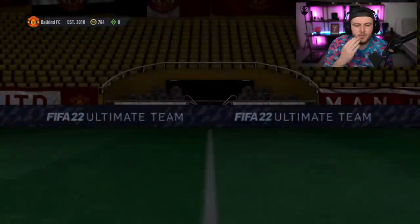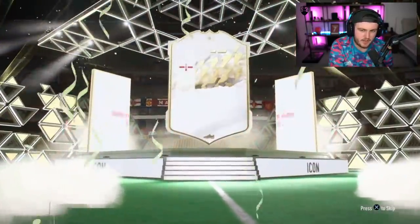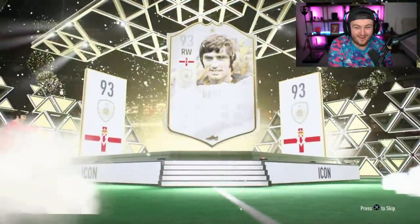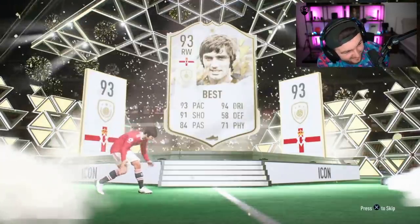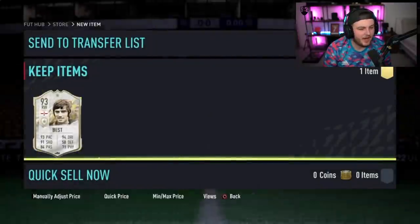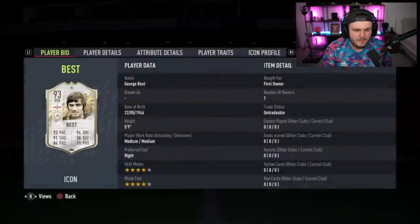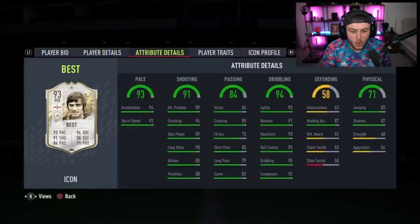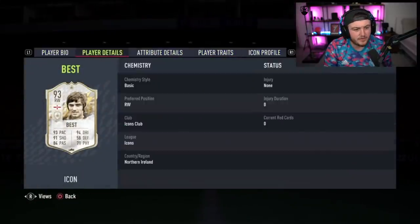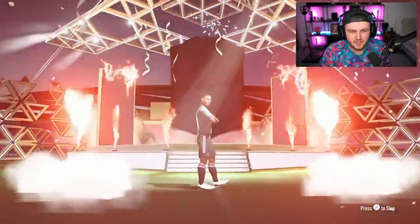We've got Mike's prime icon pack next. We're just coming up from prime Zidane, so by my calculations it's going to be prime George Best. Oh my word — that is absolutely sensational. That is an icon I rarely see, to be fair. Even though he's only about a million coins, very rarely do I see people use this card and it looks so good in game. I'm surprised no one ever uses it. That is a very big pull. Is that next one John Barnes?